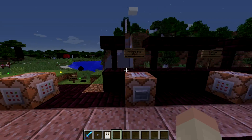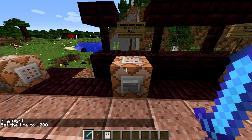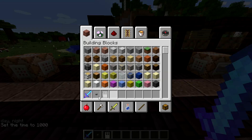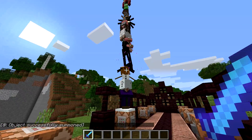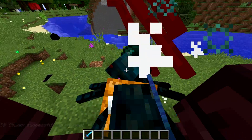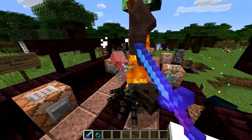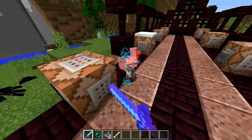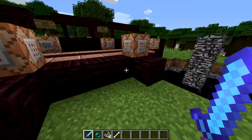Moving on to the ultimate mob stack. This literally is a stack of mobs on top of each other — it's really cool. This god sword is going to come in really handy because just look, they're all going mental at each other. Let's just kill them all. This is insane — a stack of every mob. Slime left, chicken left, and a poison spider left. Literally a stack of every single mob, which is pretty sick.